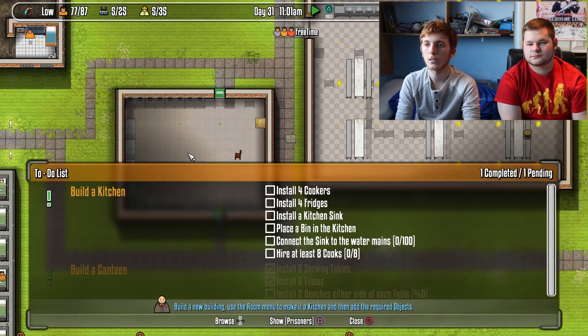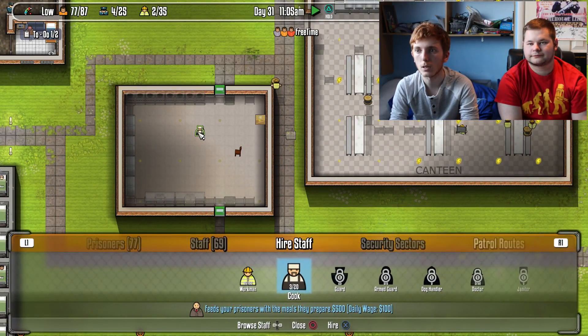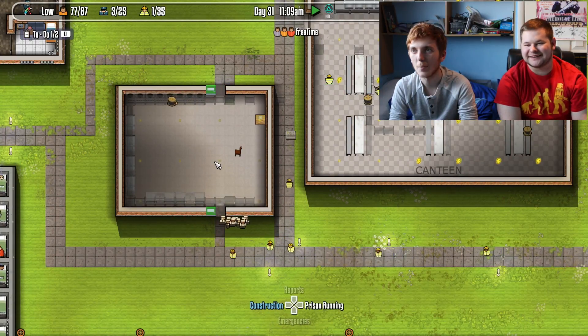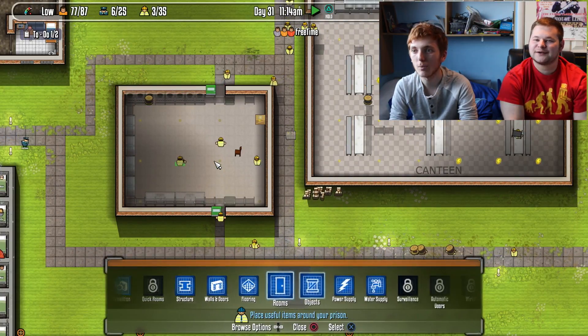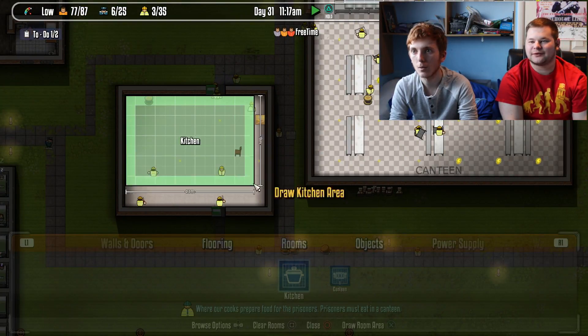I need to hire eight cooks — let's go ten because I can. They all started leaving — must not be lunch time yet. They're not happy with the fridges, going on strike already. Oh wait, I haven't actually designated the room as a kitchen! That's probably why they're running away — they don't know where the kitchen is.